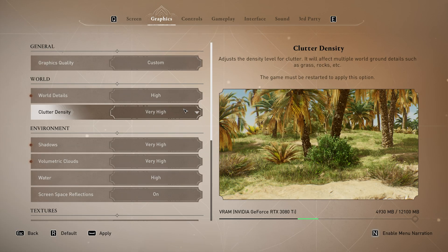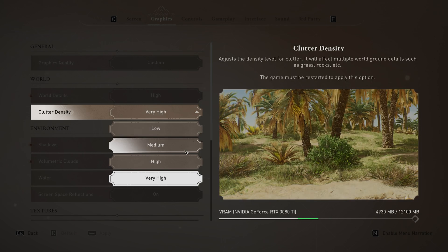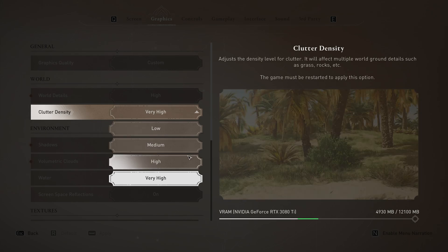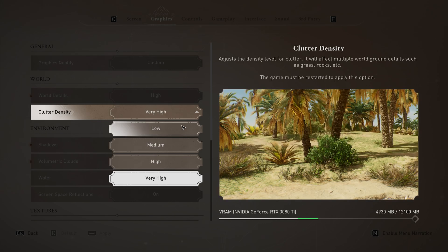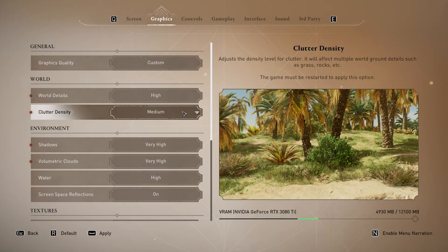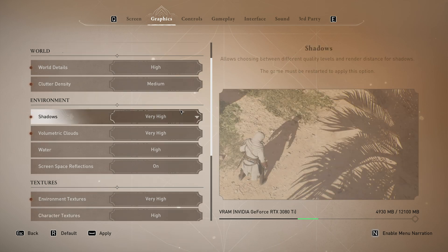Clutter density — higher options will lower your performance a lot if you're in a CPU-limited scenario, where your GPU is way more powerful than your CPU. Raising this option adds a ton of foliage, grass, etc. Having this on low makes the world look a bit barren, so medium is probably the lowest I would go unless you're really CPU-limited. I'll choose medium and move on to environment.